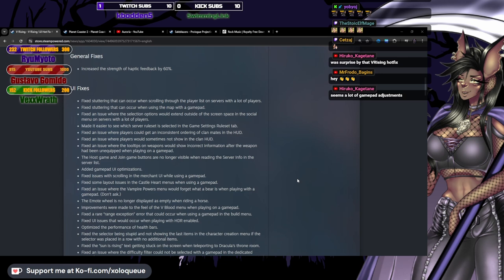Fixed an issue where players could get an inconsistent ordering of clan mates in the HUD. Fixed an issue where players would sometimes not show in the clan HUD — I've seen that, that's happened to me. Fixed an issue where tooltips on weapons would show incorrect information after the weapon had been unequipped when playing on a gamepad. The host game and join game buttons are no longer visible when reading the server info in the server list. Added gamepad UI optimizations.